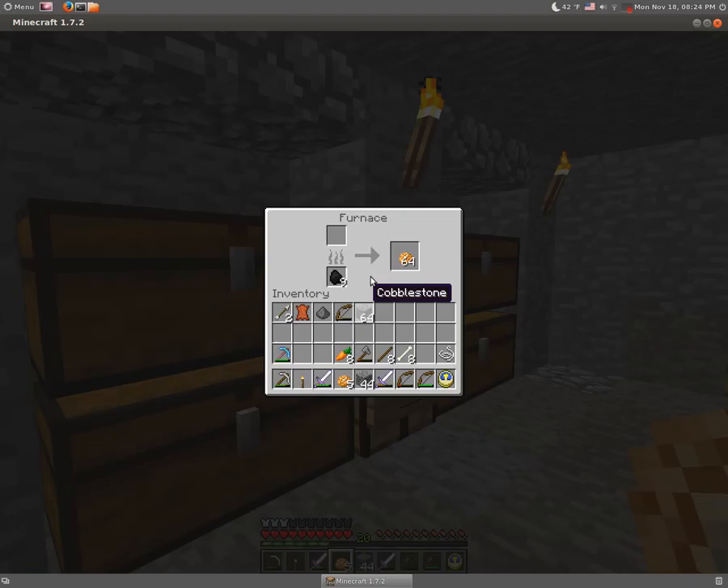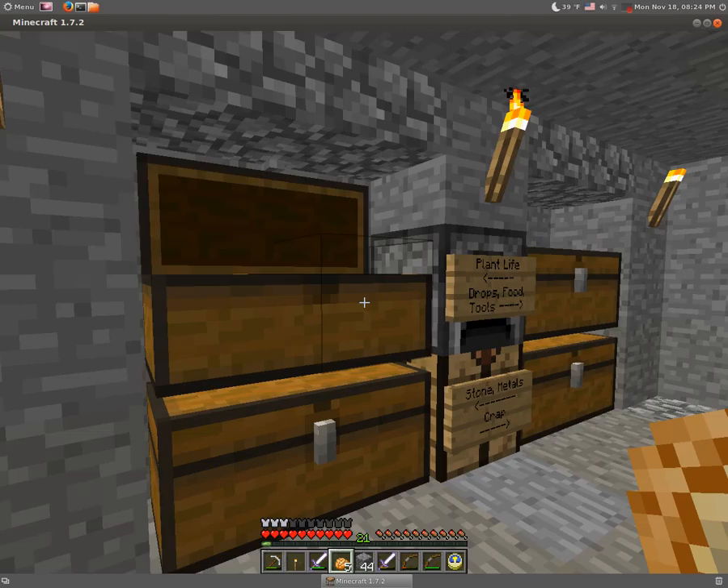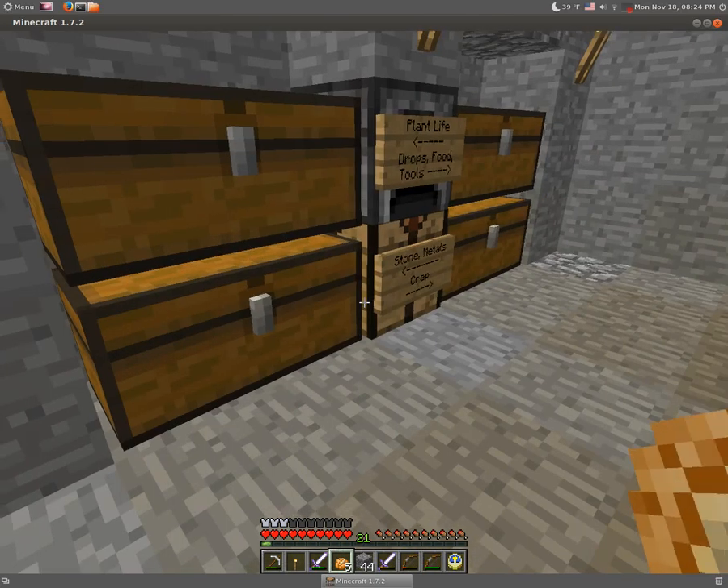1.7.2 added a bunch of new biomes to the game. And there's also a lot of interesting stuff, such as savannas and mesas. And if you ever need clay,